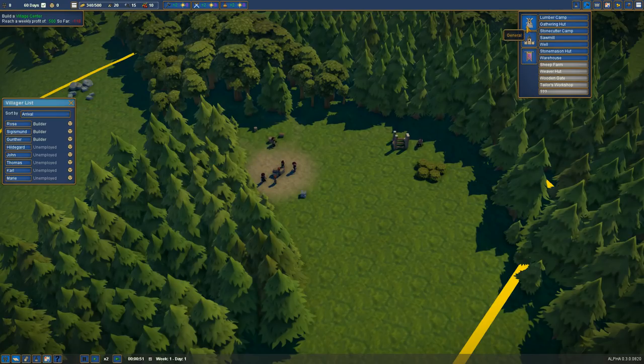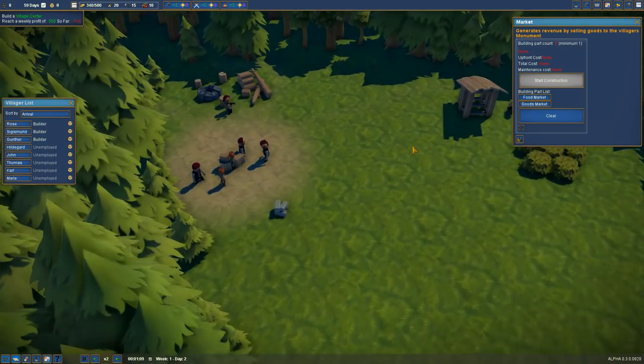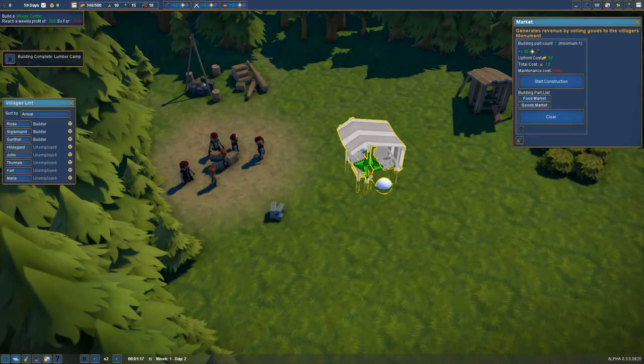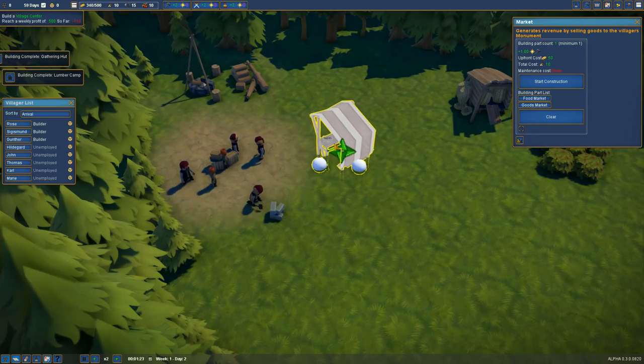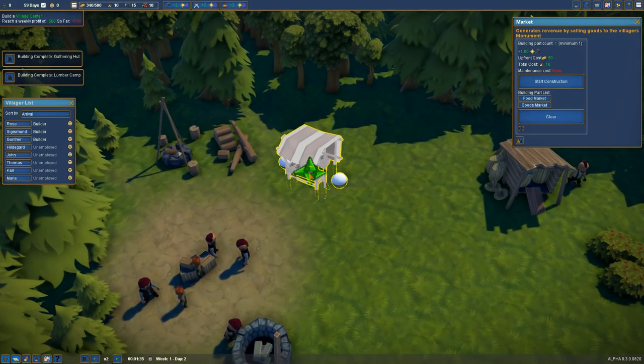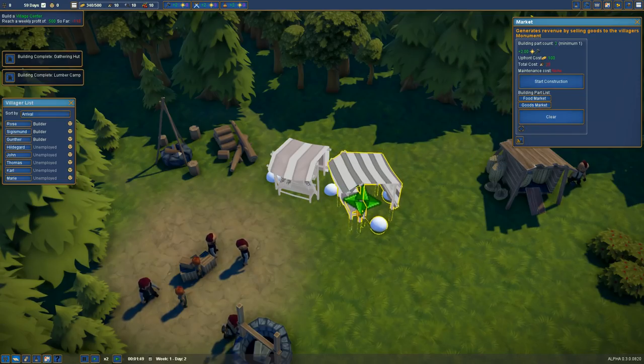Notice up here — our build menu is different. We have the General tab, which is all the general things, and this will expand in time. We have the Monuments tab, which gives us things like markets and churches. Speaking of markets, we need one of those, and it's changed. We now have a food market and a goods market. It's sort of like how churches build — you can add things to them, like those little knobs. You can add a goods market right onto the food market, like attach it.